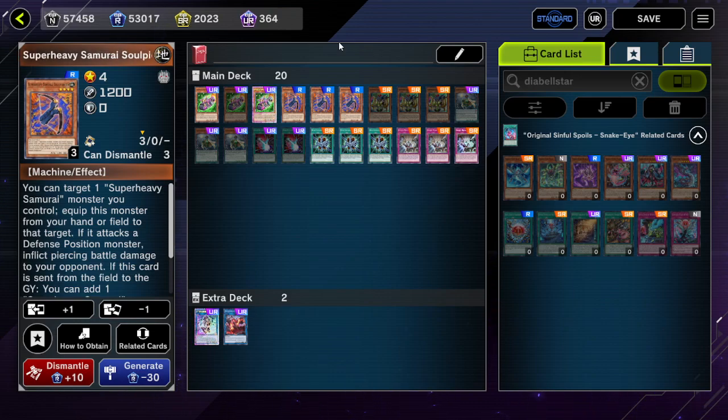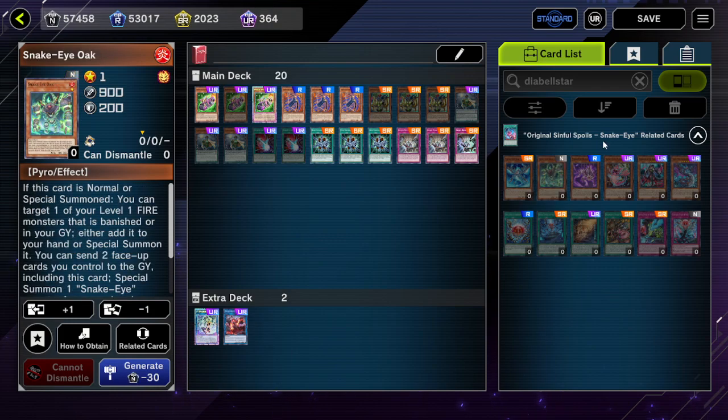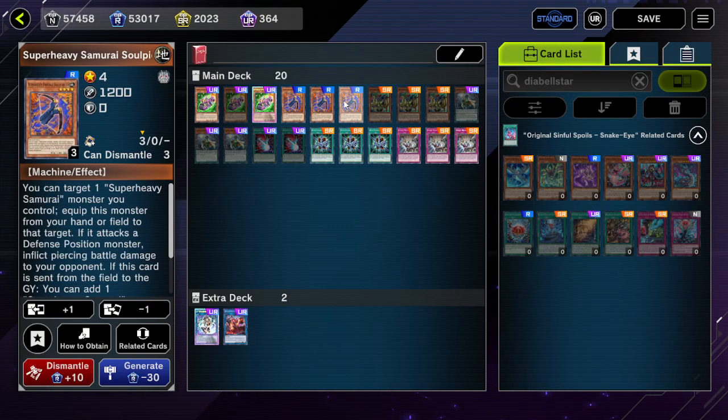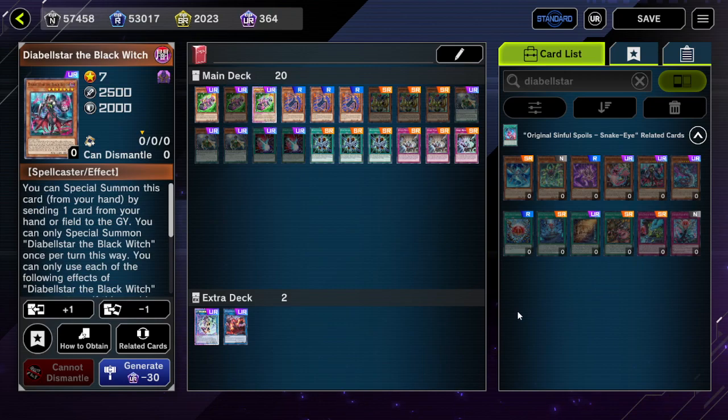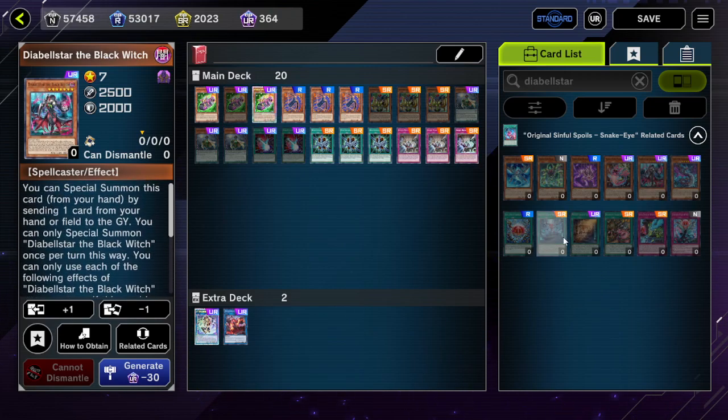For going second, Diabelstar is just innately better because all the special summoning doesn't force you to commit your normal summon — which allows you to play around more and makes it harder to overall stop your plays. For example, if you were to Normal Summon Soul Piercer and it gets returned to hand by some effect, you pass turn essentially. But with Diabelstar, you can just special summon it and set Original Sinful Spoils.